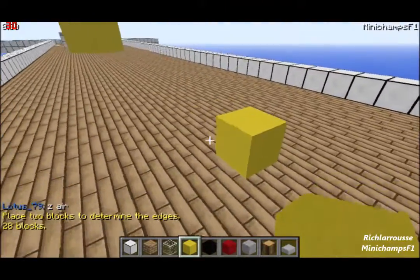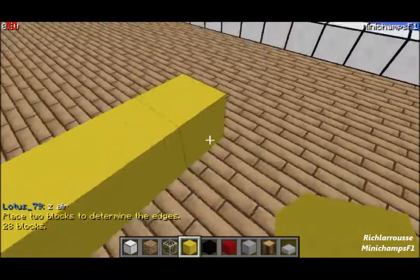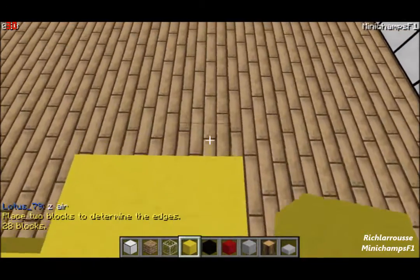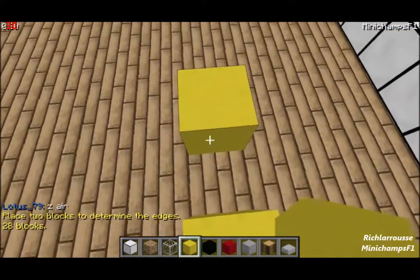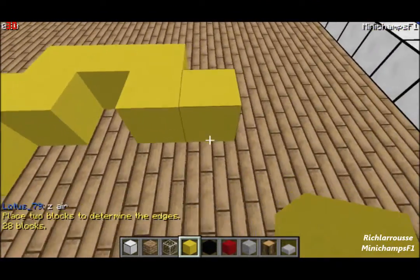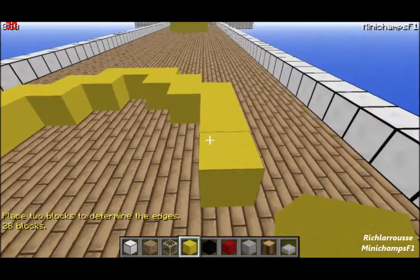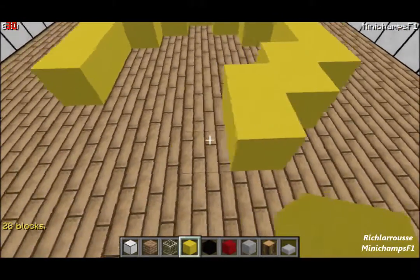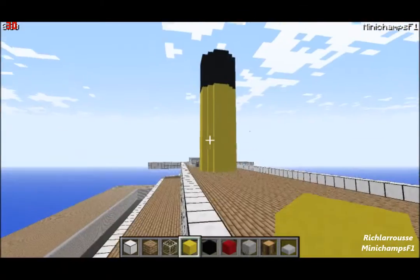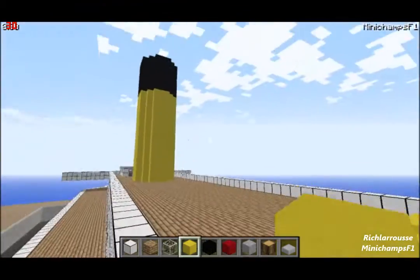For the second funnel it's the same layout again: 3 wide, 2 rows of 2 that way, 2 that way, 3 back - same on the other side - then 2 and 2 to complete it. Like it was on the previous funnel, same all the way round.